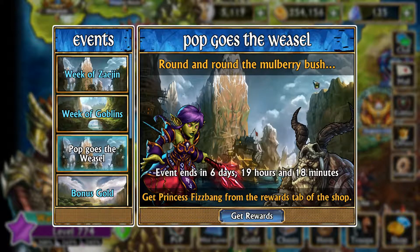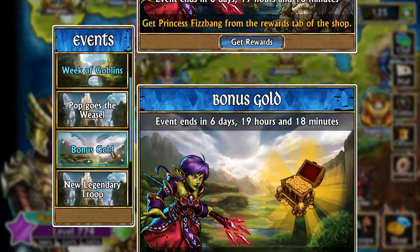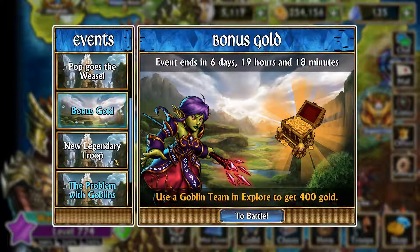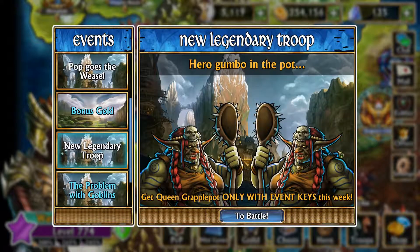Next we have the event Pop Goes the Weasel. You can get Princess Fizzbang from the rewards tab of the shop. Using a Goblin team in explore gets you 400 gold, but that's probably not worth it — you're better off doing PVP, you'll get a lot more gold that way. There's also a new legendary troop, which is obviously going to be a Goblin.